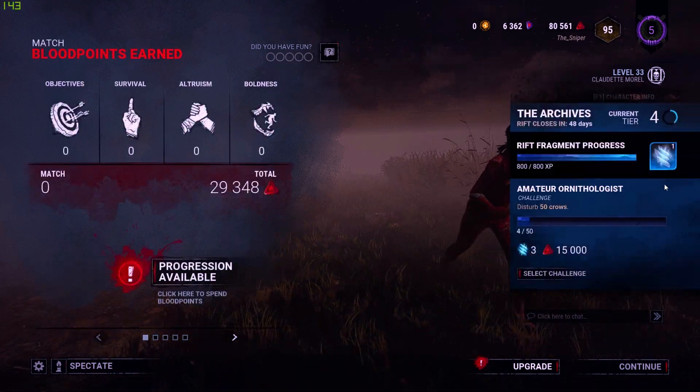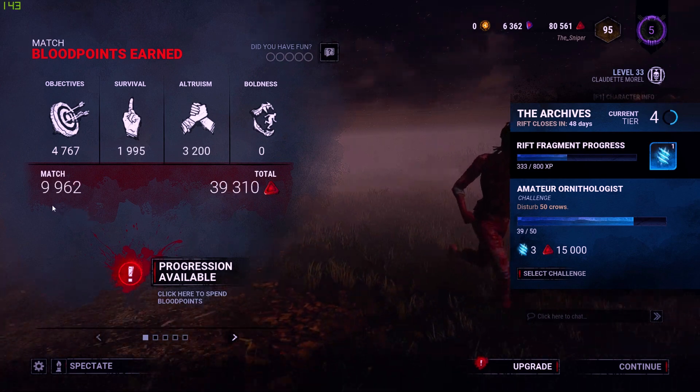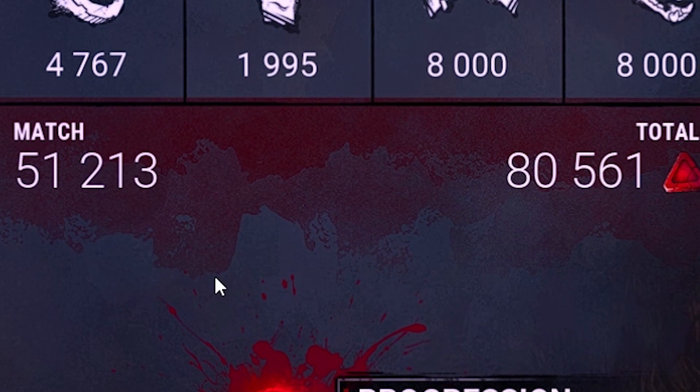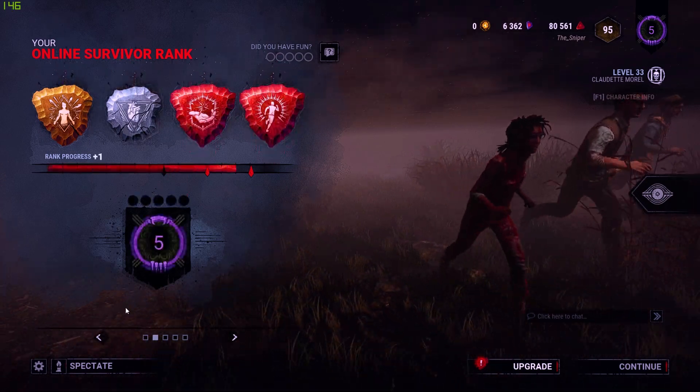Let's go ahead and look at our blood points. So regular we got 22,000, plus another 28,000, and for total we got 51,000, and almost a two-pip.